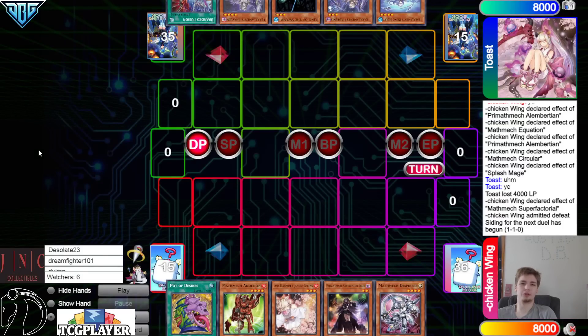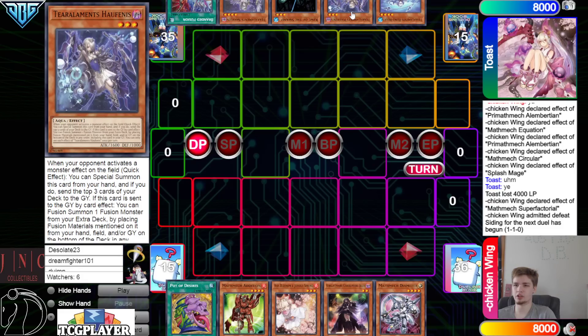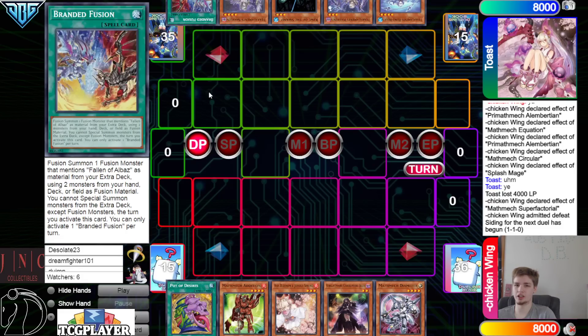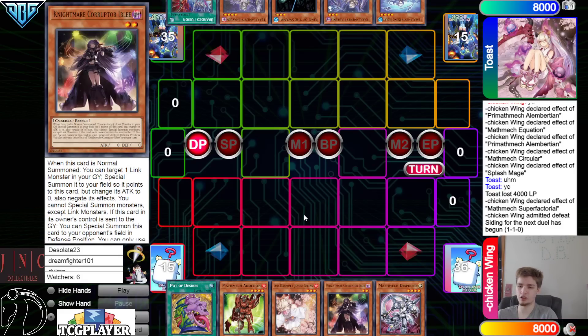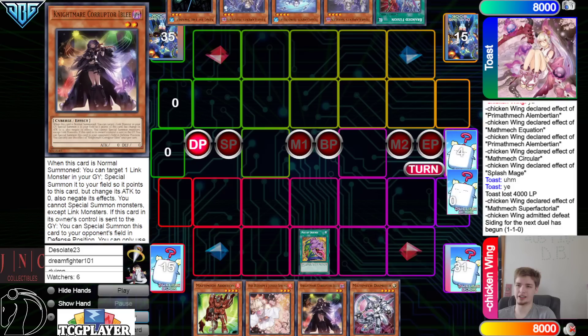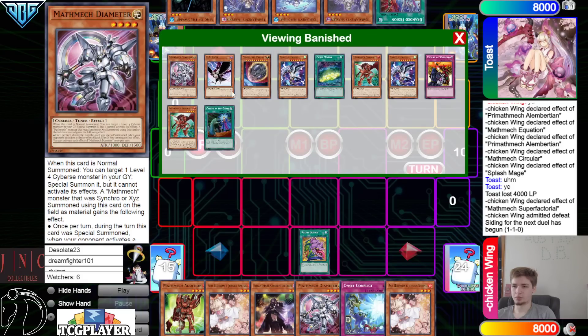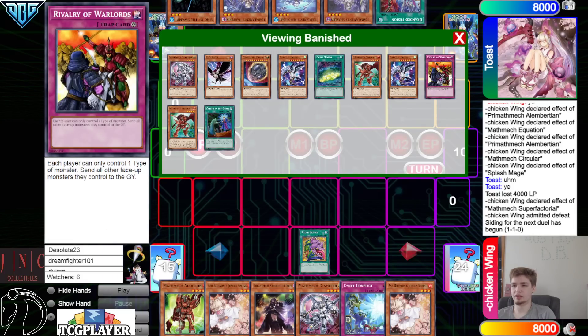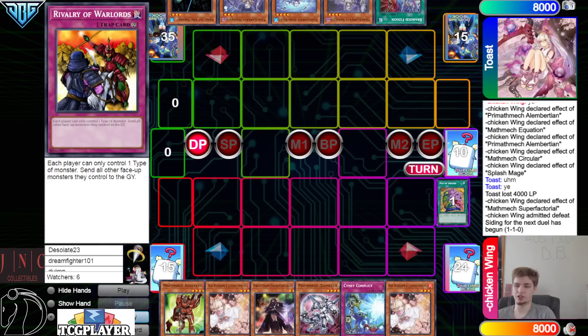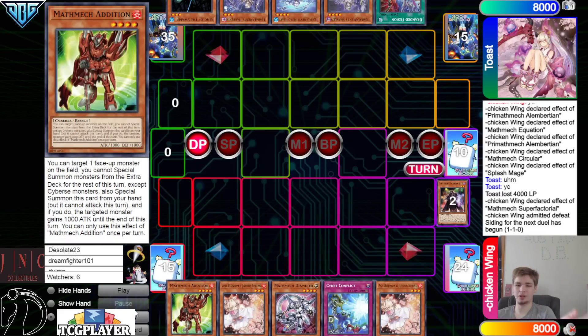Going into the next game: Desires, Addition, Ash, Ibly, Diameter. They have Rhino Heart, Venus, King of the Swamp, Shea, and Branded Fusion. Depending on how this Ibly goes this could be very good — Ibly could act as a game floodgate. Draw Sign of Conflict and Ash Blossom; banish Warlords.